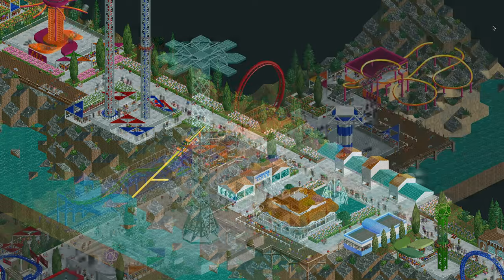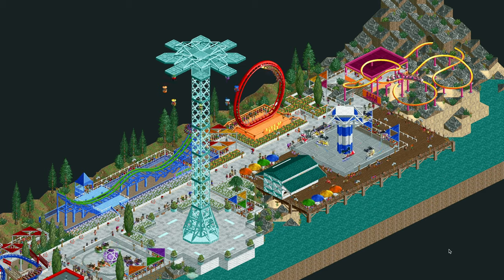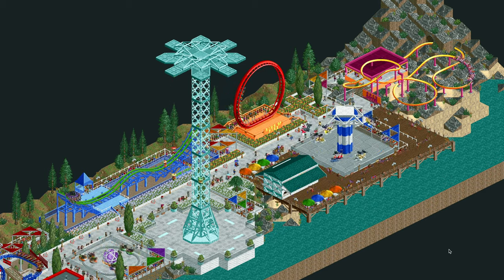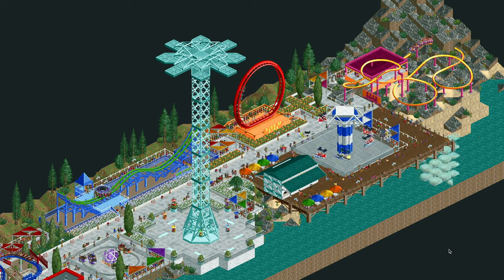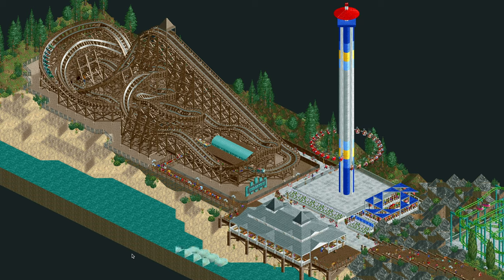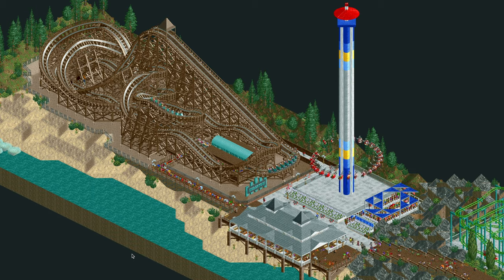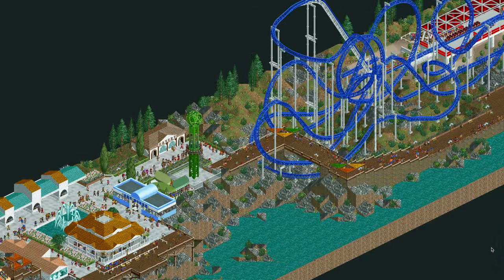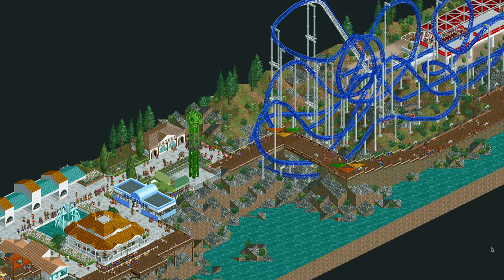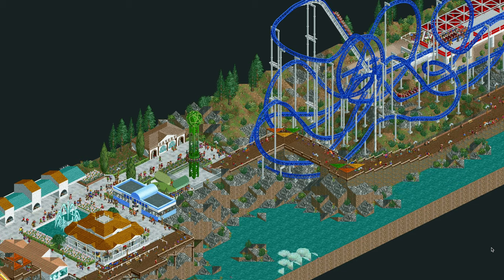I created this seaside park with jagged cliffs and waves crashing against the shore. The park features 16 rides including four roller coasters, and a number of little shops and things like that. What's really unique about this park is that every single ride is completely custom made. All of the rides are tracked rides — I did not use any of the basic flat rides that are standard in the game. I basically created all the flat rides using tracked rides built from scratch.